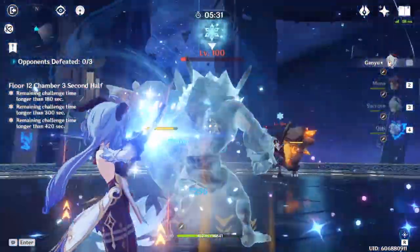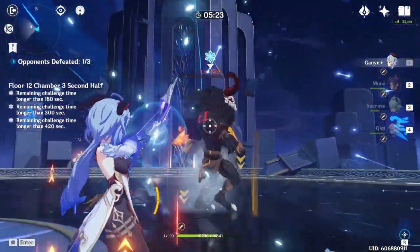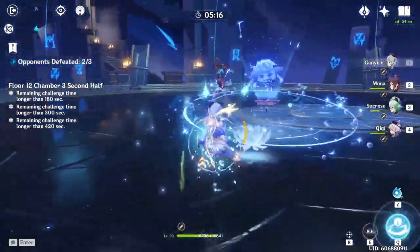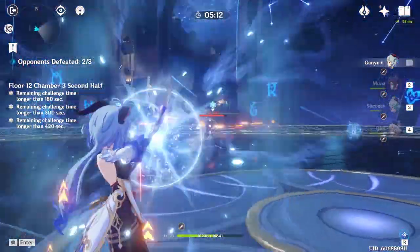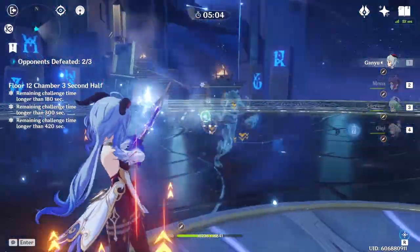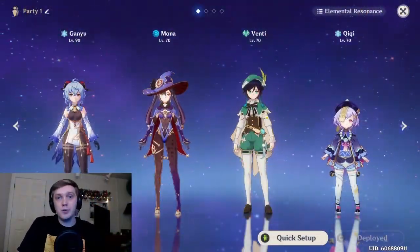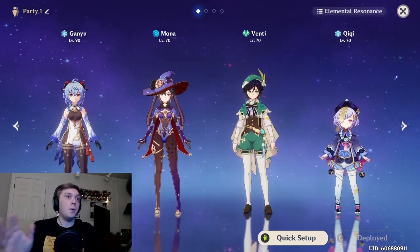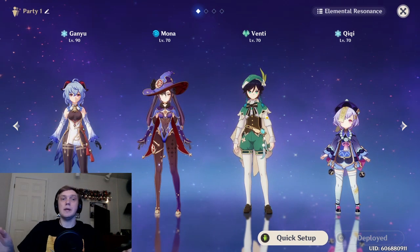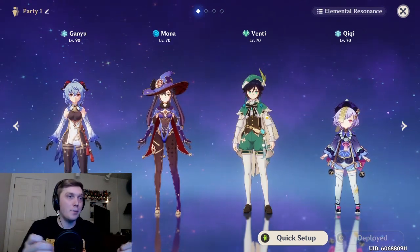You're also going to get that big crit rate increase if you're running the Blizzard Strayer set, so that's the reason I've been going with Mona. I've heard that running Xingqiu is a little more difficult, because the way Xingqiu's skill works is that you have to normal attack - not charged attack - to apply the wet debuff onto an enemy. So you'd have to weave in normal attacks with Xingqiu's skill up to keep applying freeze, which is a little obnoxious. Personally, if I didn't have Mona, I'd probably run Barbara instead. If you pair Ganyu, Mona, and Venti ults together, it's just instant death.